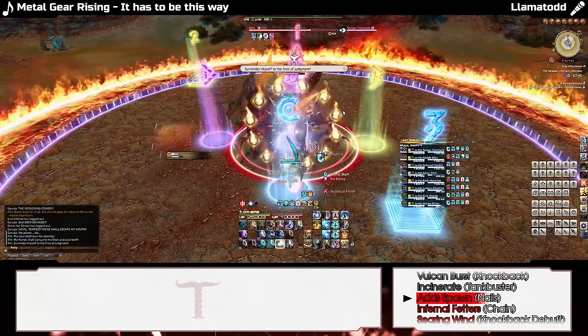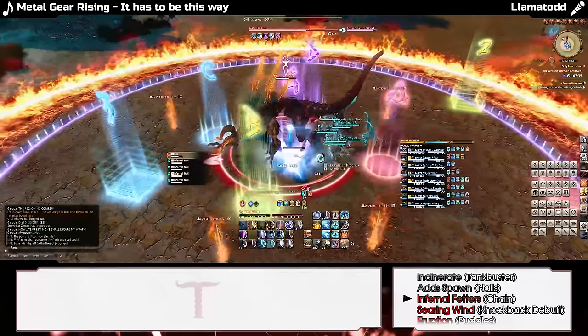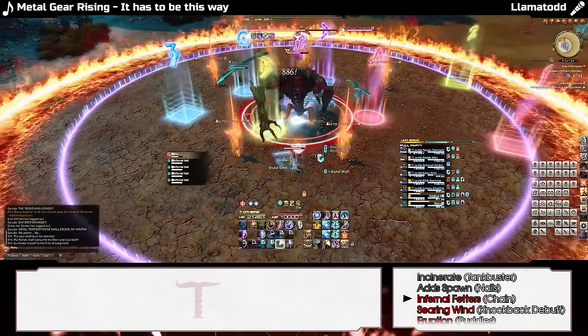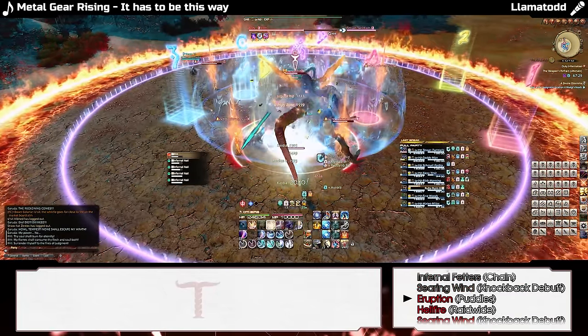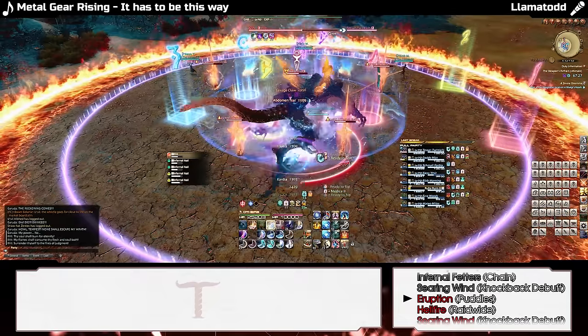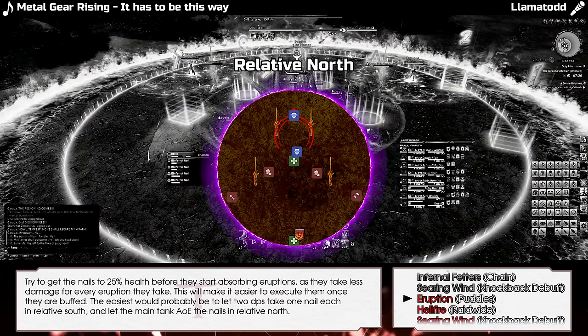Ifrit spawns four nails in a tapered square formation — treating the tapered end as relative north. Ifrit will then select a healer for Searing Wind, which will make their way to relative south. Ifrit will also target the two farthest players not in the Searing Wind for four eruptions each. These two players will bait the eruptions from relative south-east and south-west, making their way relative north while hitting both nails on either side with two eruptions each.